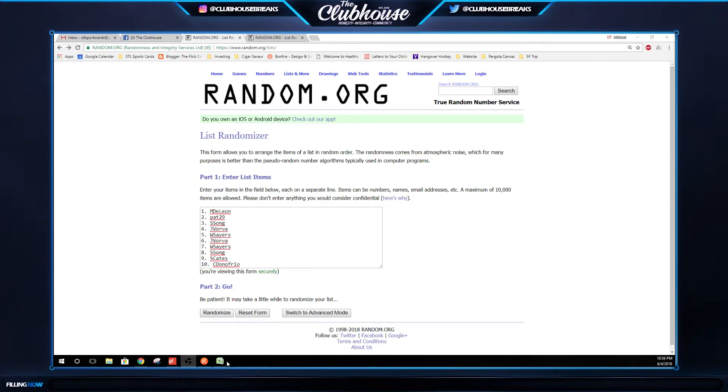Here we go. Group break number 29.59. Random hit. Flawless. Pretty simple — 10 people, 10 hits.